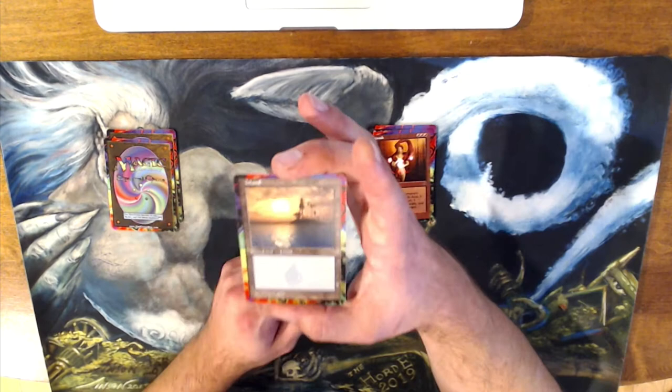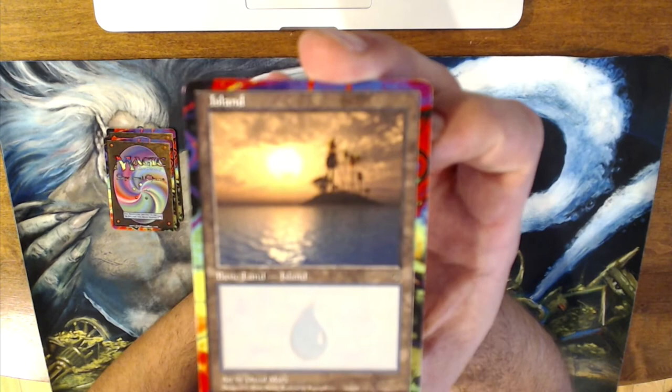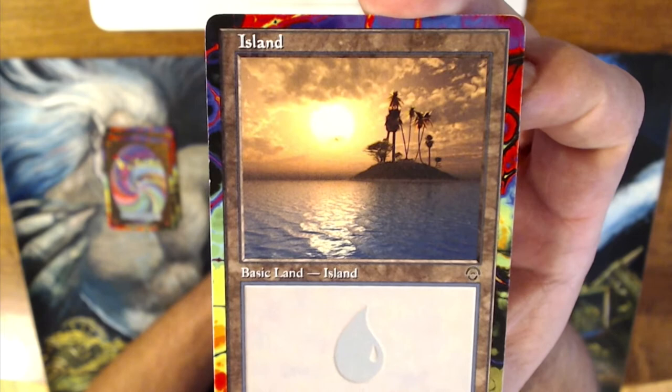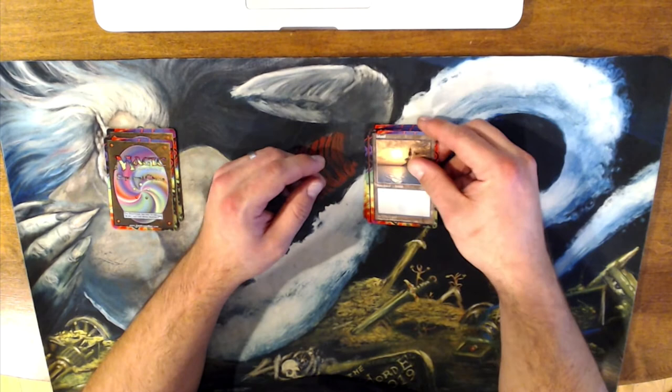Next up is an Island — our second land here, the coveted Spectral Chaos Island. There's a nice little paradise sunset land. That looks like a good place to go — in these COVID, everything-else 2020 is a shit show times, that would be a nice place to hang out and play some cards with friends. The art's by David Mark. It does what all the best lands do: it taps for blue mana.